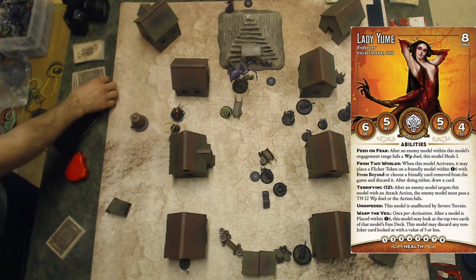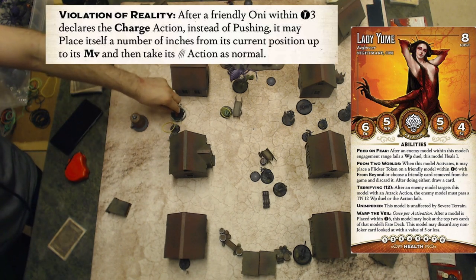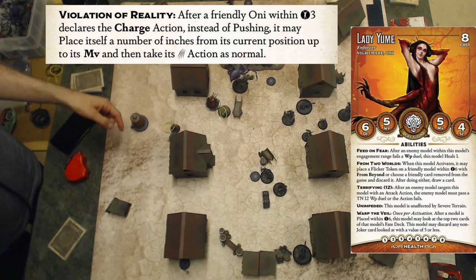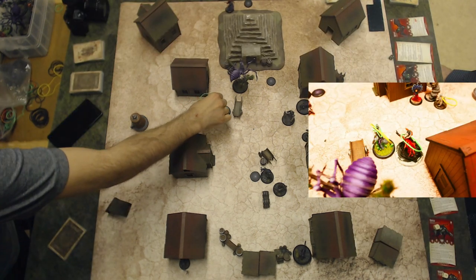Lady Yumi activates. And when she does, she places a flicker token on the cat and draws a card. First action, charge — just to actually make a trigger on her own, because this will trigger Violation of Reality and then trigger Lady Yumi herself. And last action, focus.